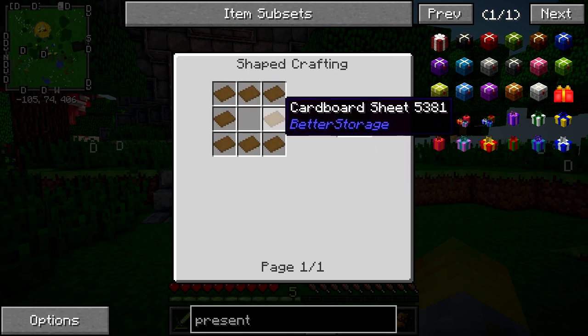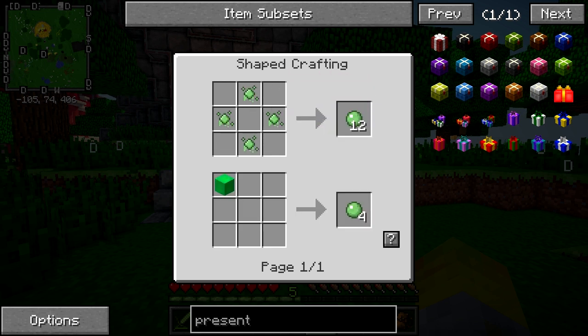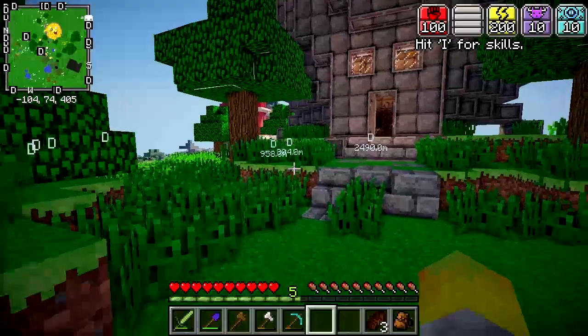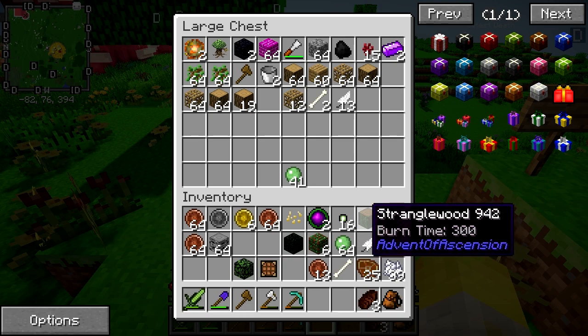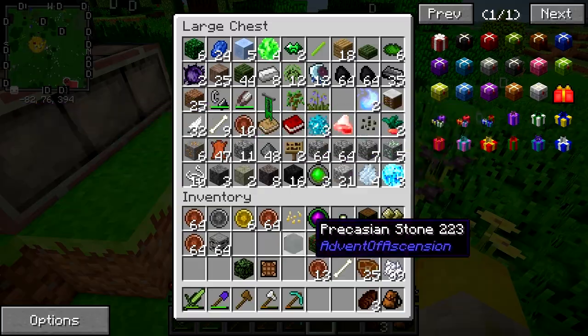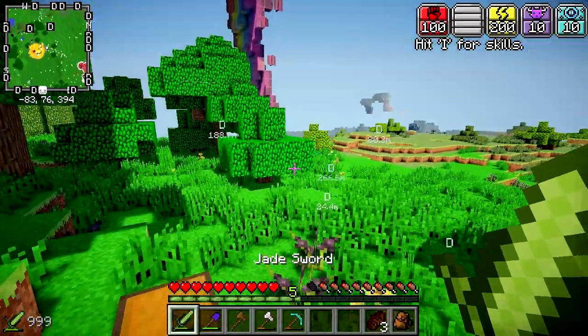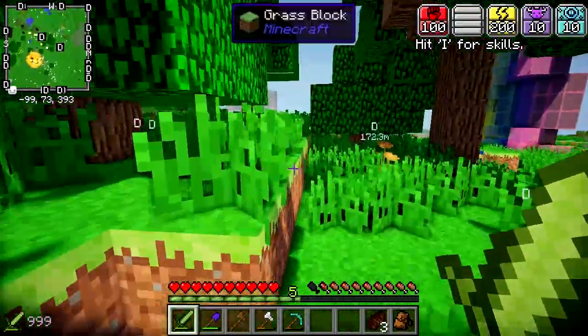We're going to make a whole load of these cardboard boxes. Cardboard sheet, which is paper, and a slime bomb. I think we have a load of slime from somewhere because we killed some mobs and they dropped some slime. I have a load of slime — holy moly, that's more than enough. Do I have any paper or sugar cane? No, I don't. Well, sugar cane's not hard to find — let's go on a quick browse so we can find some.